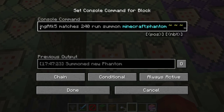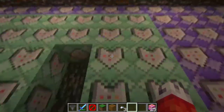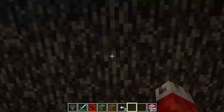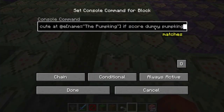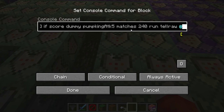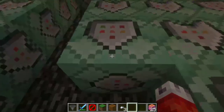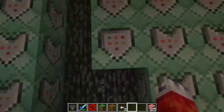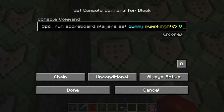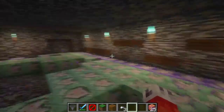We also summon a phantom at the same time directly on the pumpkin so it can capitalize on the player being paralyzed. It's a pretty brutal attack, but if you have a bunch of players fighting the boss at once a couple of people can dispatch the phantom rather quickly. We also have a tellraw command at tick 240 to tell players he has cast a spell, and the attack resets unconditionally at 500 ticks.